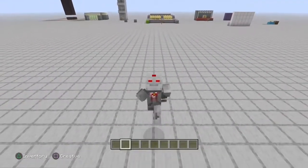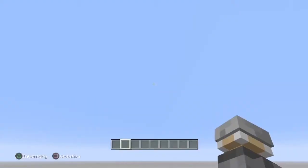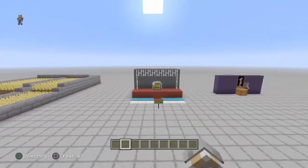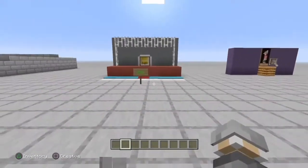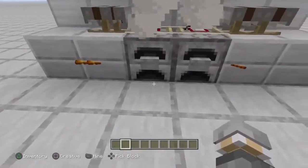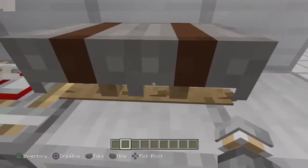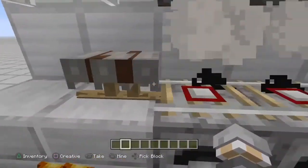Today we are going to be learning how to make basically a working stove. I'll show you guys an example. Right here we have our working stove. We have little random handlebars or whatever here.